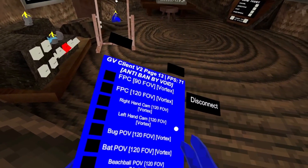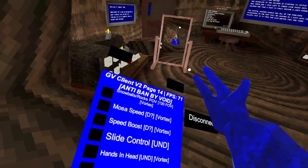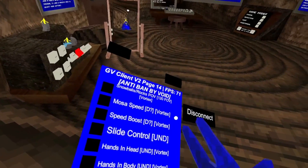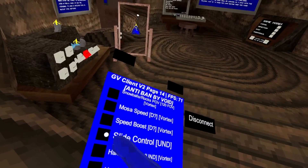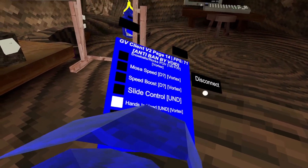It might break my camera mod so I'm not gonna use them. It comes with its own camera mod. Snowball rocks, motor speed and speed boost detected, slide control — you can control yourself on slides. Hands and head.